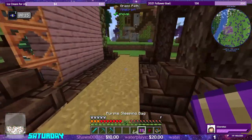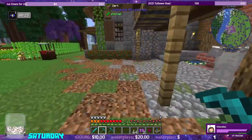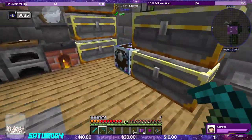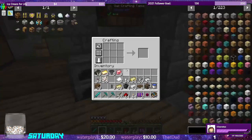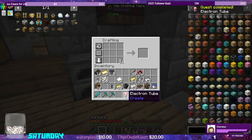We used up all of the redstone. We need to grab some more redstone so we can make some torches. We have some sticks in here. Let's make eight torches. And then we have the nuggets to make eight electron tubes — that's a quest reward as well.